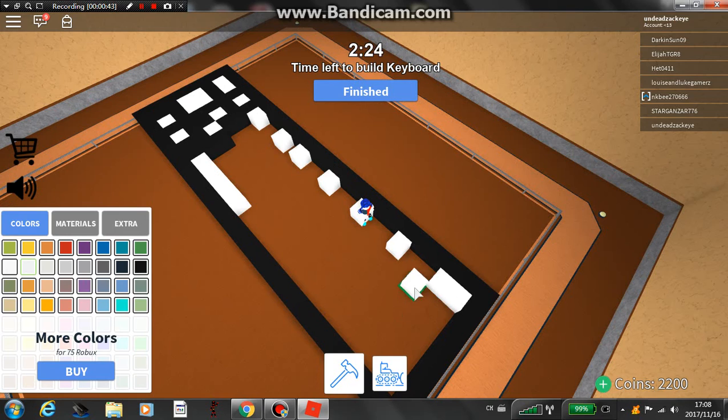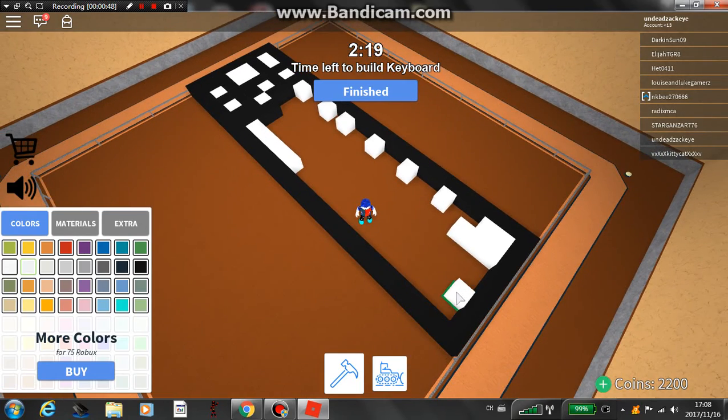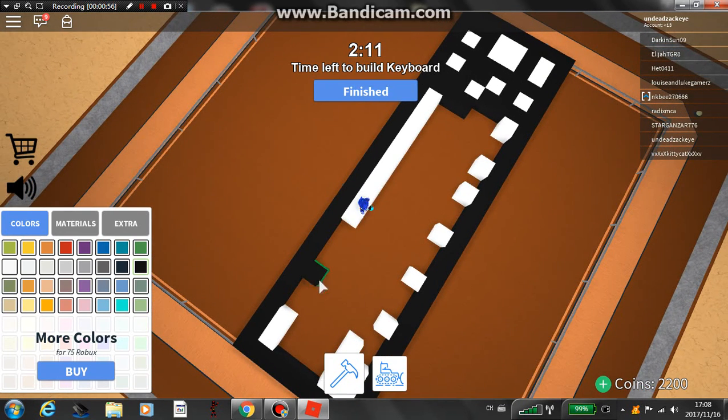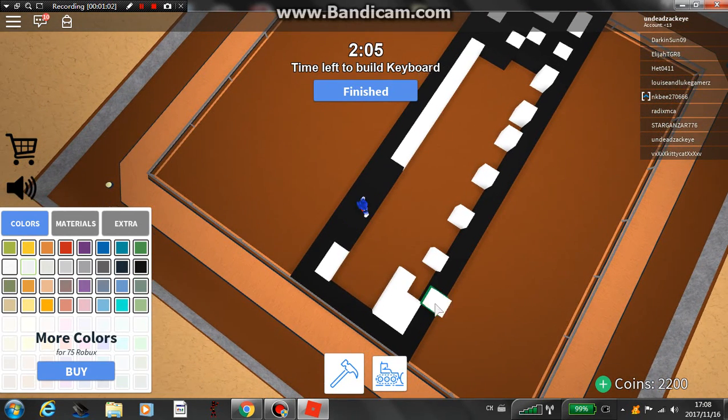I'm building so bad. I'm just trying to build the buttons, and that will be the outline of everything. So this is the space bar. I need to describe it for you guys. And then here will be the shift. I don't really know keyboards — I only know laptop stuff. But anyways, this is the best I can do, so just deal with it.